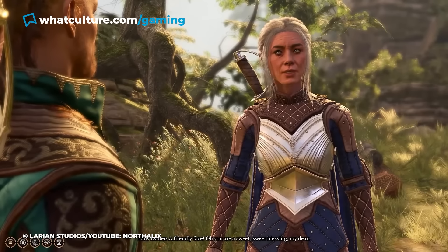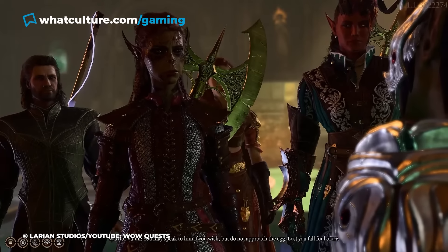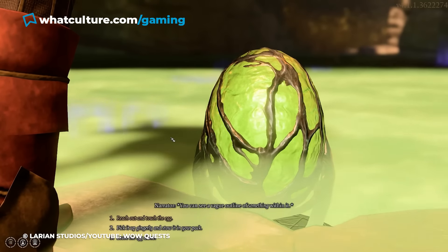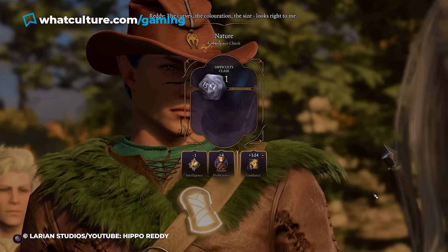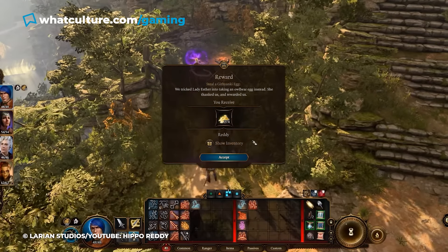Number 3: Eggs are Eggs. You'll run into Lady Esther in the Mountain Pass, and she'll ask you to steal a Githyanki egg. The Githyanki are not stoked about this, but there are a few strategies to persuade or brute force your way into taking it. However, if you happen to have a silver tongue and a spare egg on your hands, you don't have to jump through these hoops at all. If you explored the owlbear cave earlier, you may have noticed there's an owlbear egg in the mother's nest. You can turn this egg in to Lady Esther instead — by passing persuasion checks, you can convince her it's the egg she wants, or convince her to trick her employers with the owlbear egg. Surely one egg is just as good as any other egg.